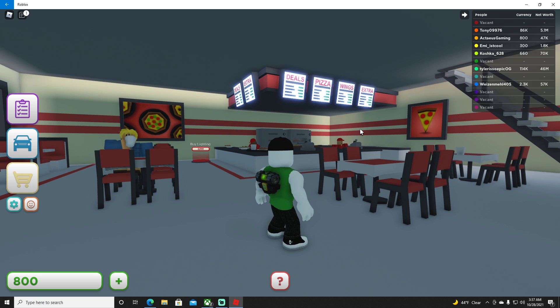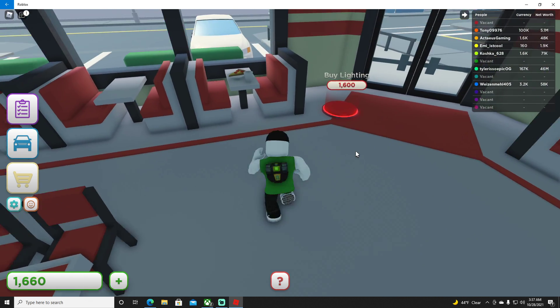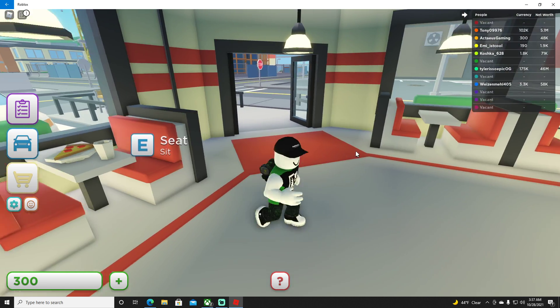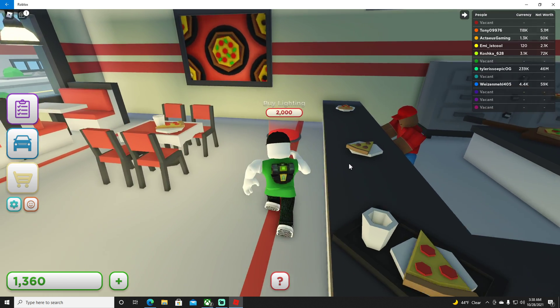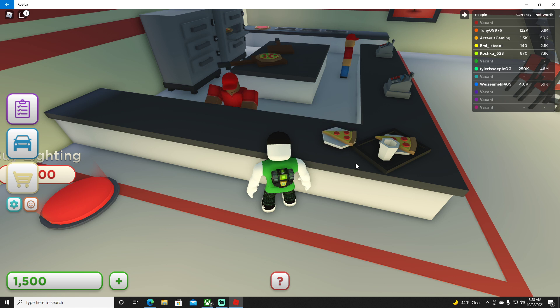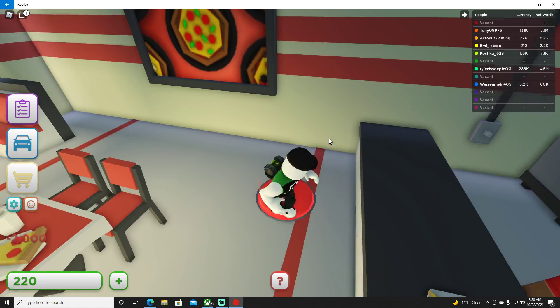This is kind of giving off Pizza Hut vibes for sure — and I love Pizza Hut. I don't know many pizza places I don't like. We love to try new pizza places. I'm just watching all these different types of pizza: you've got pepperoni, sausage, some kind of vegetable. Hey, where's cheese? Just cheese — that's what I like. Extra cheese.